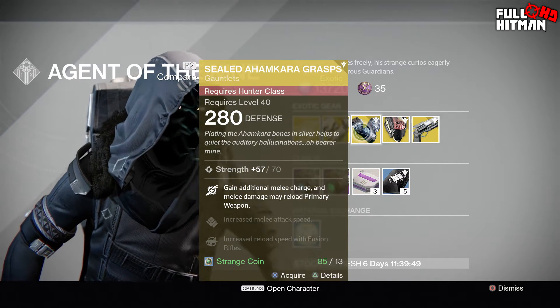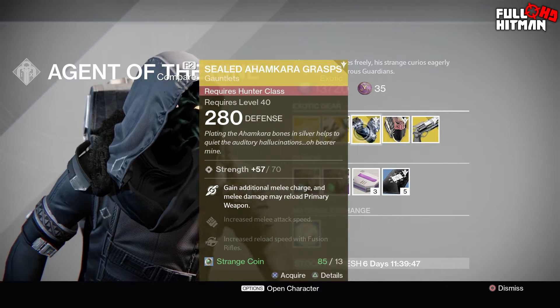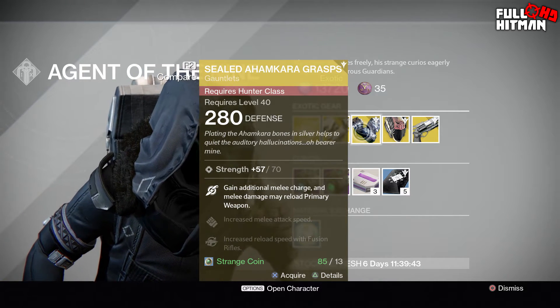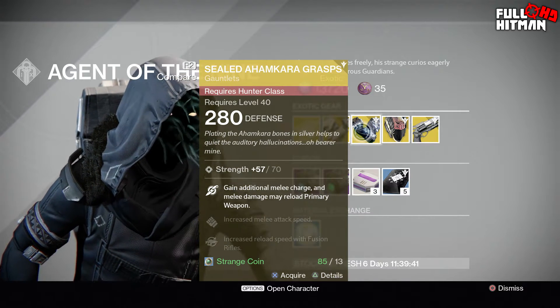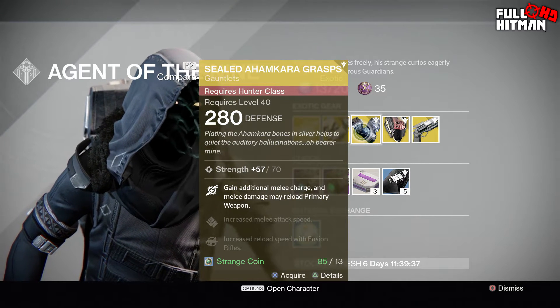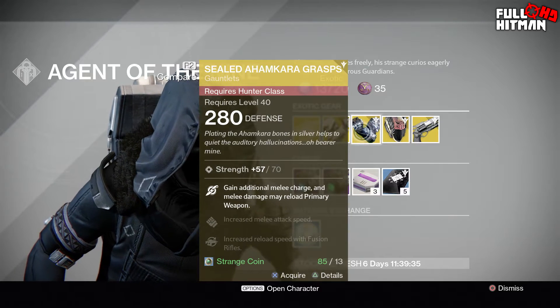Sealed Ahamkara Grasps are 280 defense Warlock gauntlets, strength 57 out of 70. Gain additional melee charge and melee damage may reload primary weapons, increased melee attack speed, and increased reload speed with fusion rifles. That's pretty ridiculous, especially if you use the Monte Carlo because they're both melee perks.